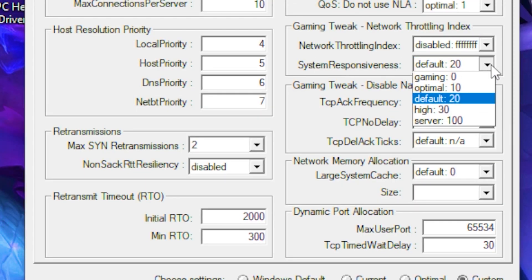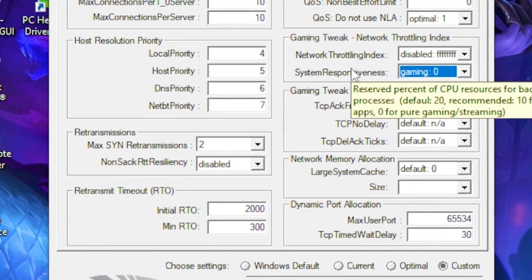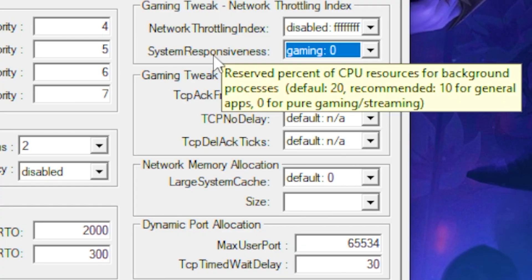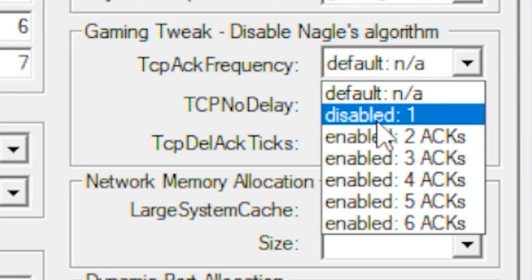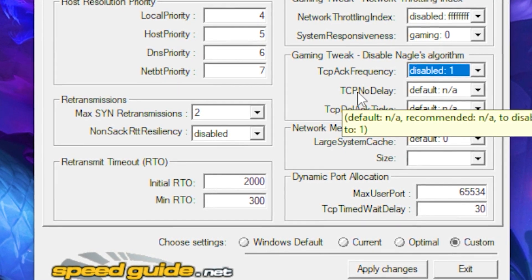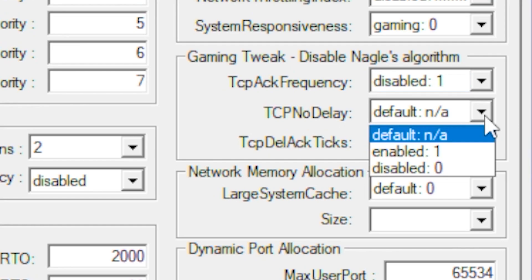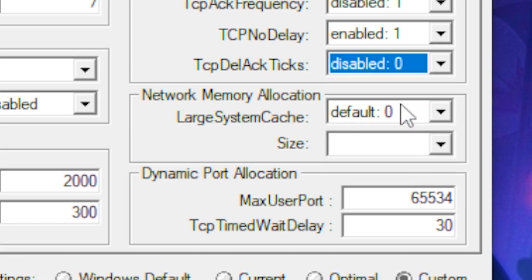For Network Throttling Index, set this to disable. Then go to System Responsiveness and set that to Gaming — this is basically zero latency for streaming and all that. Go to the next section, click the dropdown and select disable. Then for TCP No Delay, enable it by setting it to 1, and leave the one under that on disable.